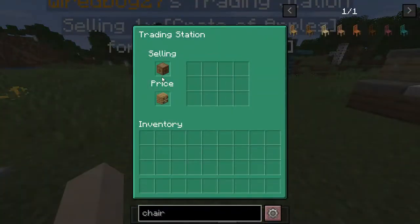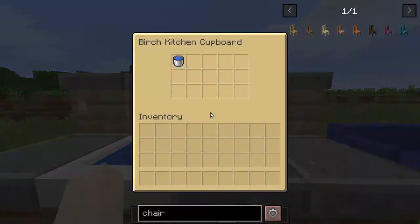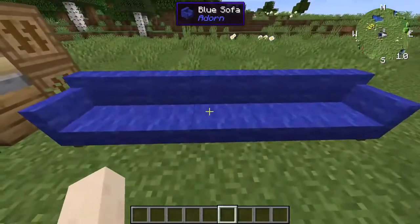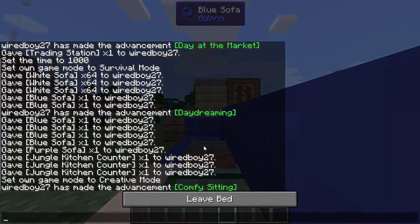Here's a trading station where you can sell items and buy them. We've got the kitchen counter, which comes with kitchen cupboards in different wood types. You can put things in the kitchen sink. And you may have noticed you can sleep by sleeping on the couch.